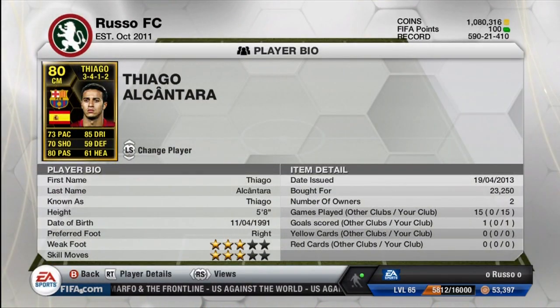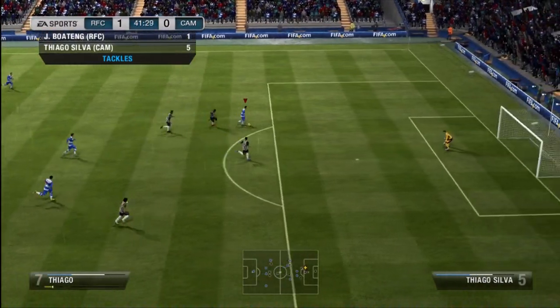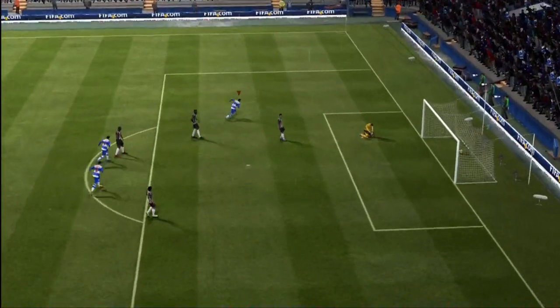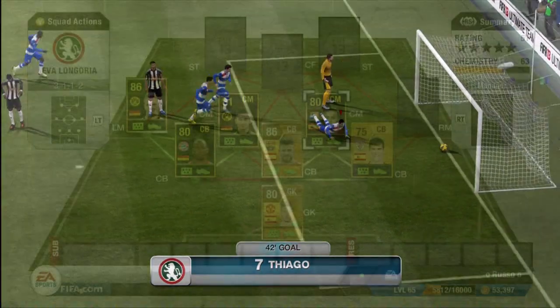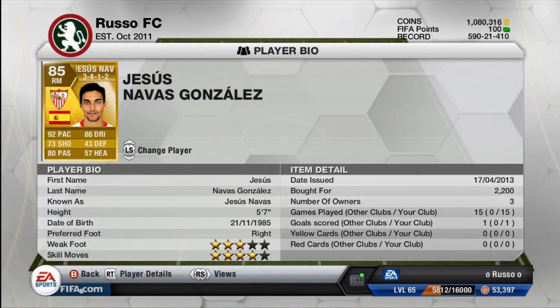Moving on to the next center mid, we do have the in-form Thiago from Barcelona. Thiago was not very good for me either — I just really didn't like how he played. He actually came as a default center mid, not as a CAM like his regular card. If you're going to get the regular card and transfer him to a CM, it's going to cost around 7,000 coins for the position card, which is a lot. Luckily the in-form came at center mid and I bought him fairly cheap — he's going for around 20K now.